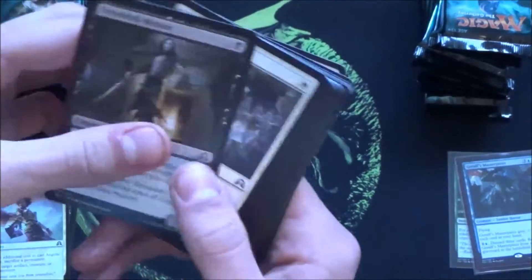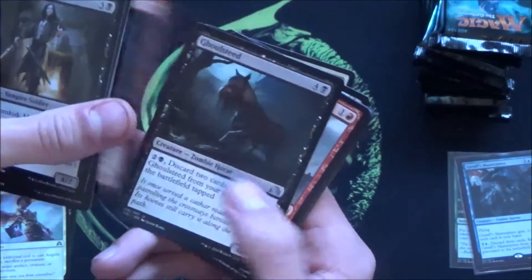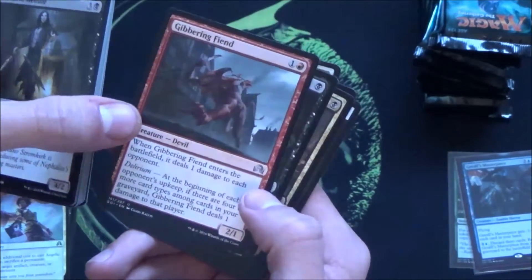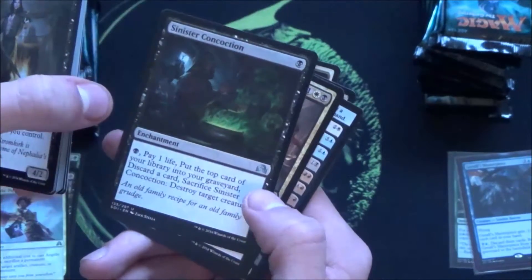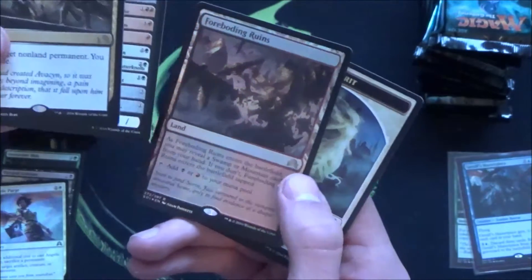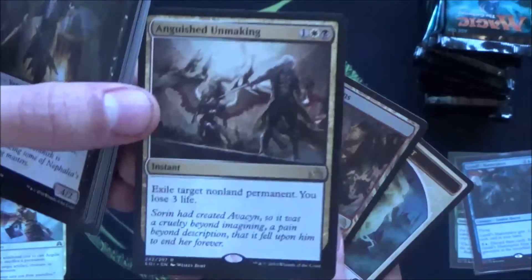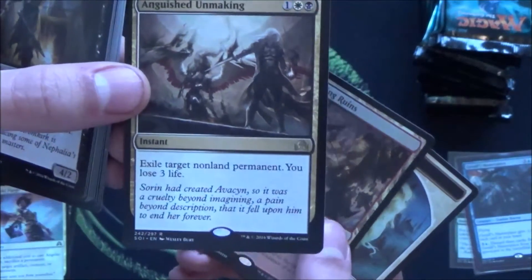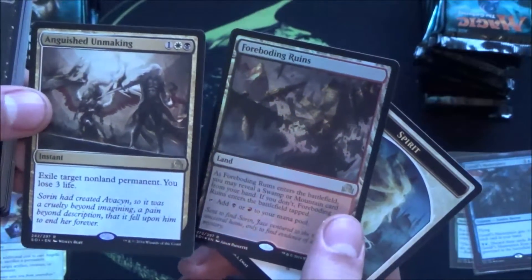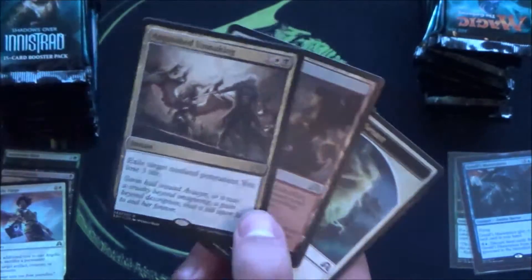We have another batch of commons — lots that I already have from the pre-release. Ghoulsteed, interesting zombie horse. Gibbering Fiend, nice with delirium. And this is really good — it's a new Vindicate kind of card. I already had this in a previous pack. And foil Foreboding Ruins — this is the one I wanted, and now I have it foil! I'd say I'm ahead now.